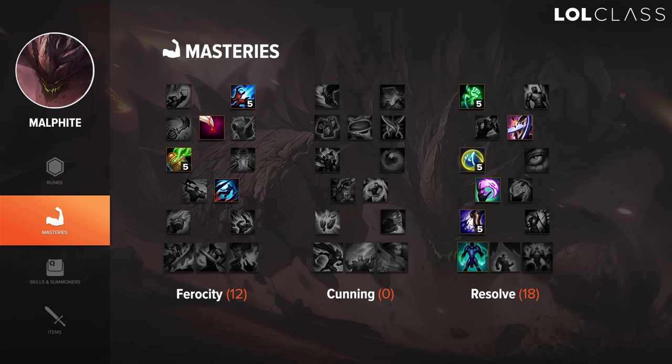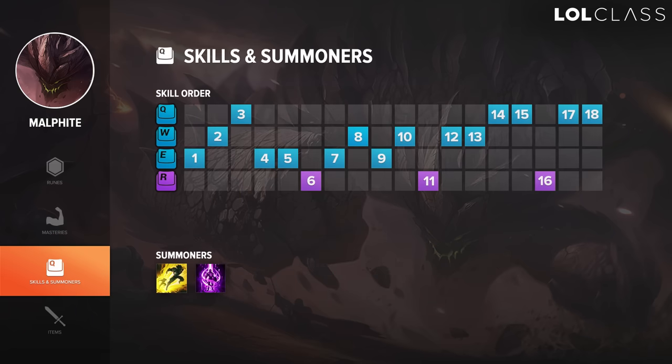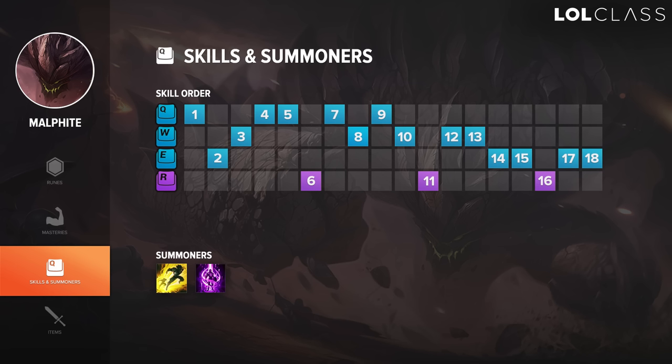Insight is probably the best mastery on Malphite because he relies so much on Flash engages with his ult and TPs to get flanks off. Even though Perseverance is really good for tanks, the utility on Insight is just ten times better. For Runic Armor versus Veteran's Scars — 45 HP for a tank in laning phase isn't that big, but with Runic Armor your regeneration, passive shield, and any healing are all increased. Swiftness is taken because you can get kited, and Grasp of the Undying is best out of the three choices and really helpful for melee versus melee matchups. For skill order: against a melee matchup max E first, going E, W, Q at levels one through three, then max E then W. Against a ranged matchup, max Q then E then W so you can get poke off in lane.